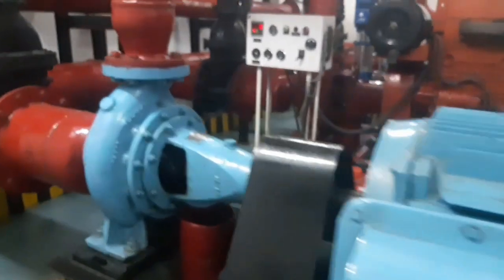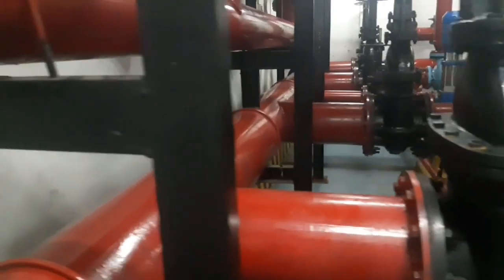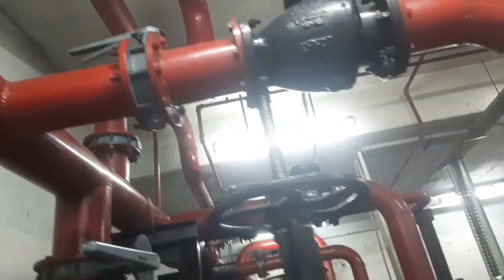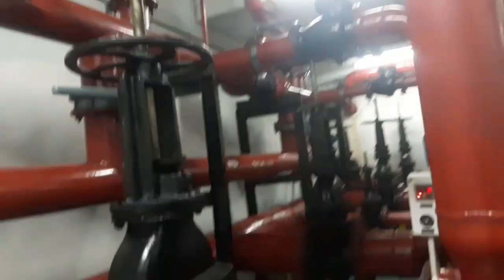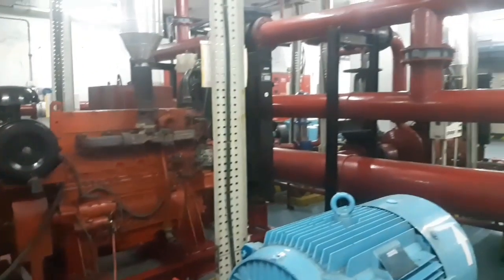The diesel engine is going to be very tall, so there are no electrical steps needed to operate this unit. At startup, the diesel engine can always provide a pump output for the vehicle. Even if power is lost, the diesel engine will ensure the pump keeps running. The diesel engine is not the same as a pressure engine.